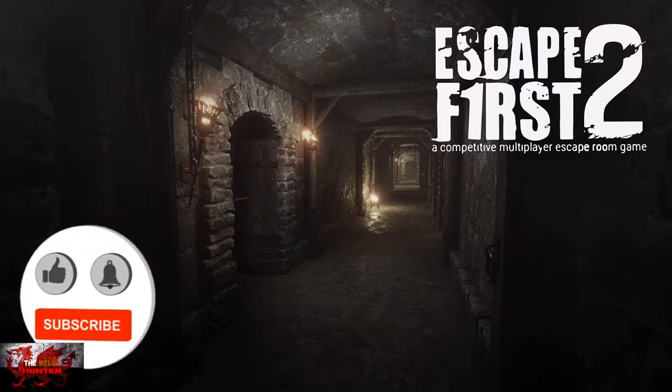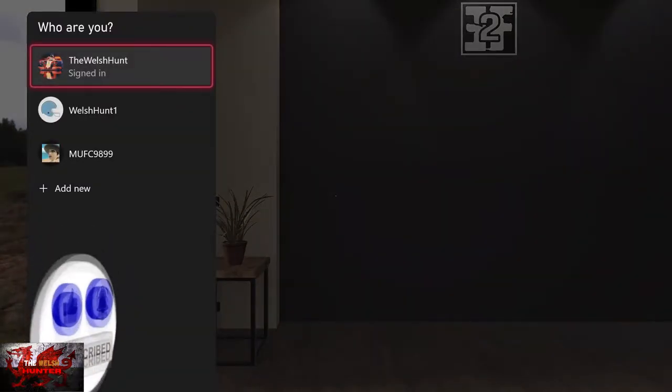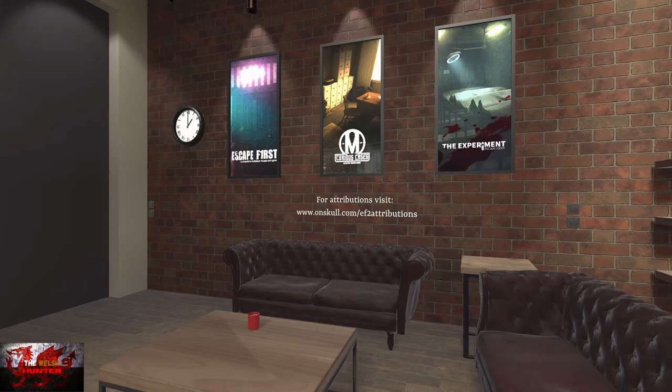Hello there guys and gals, the Welsh Hunter here back with yet another 100% Achievement and Trophy Guide, and this time we are getting it all in Escape First 2. This was again developed and published by OnSkull Games, and is available for £4.19 / $4.99 in the US.